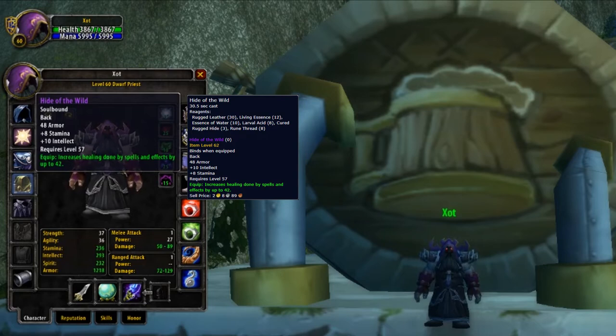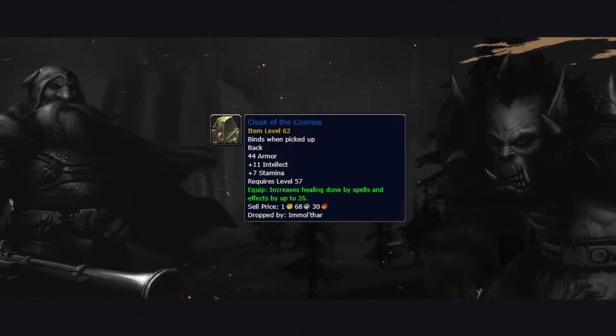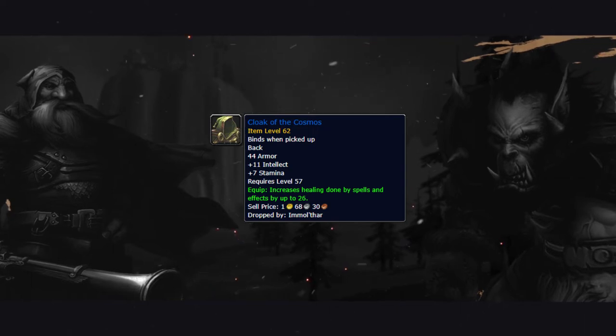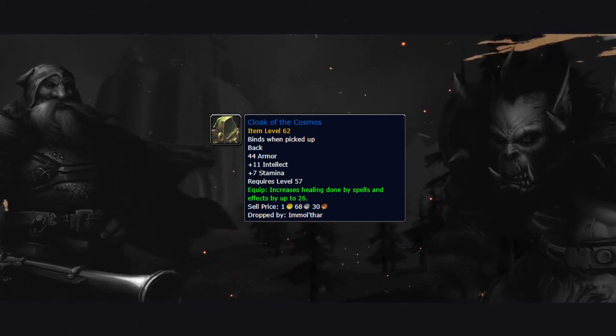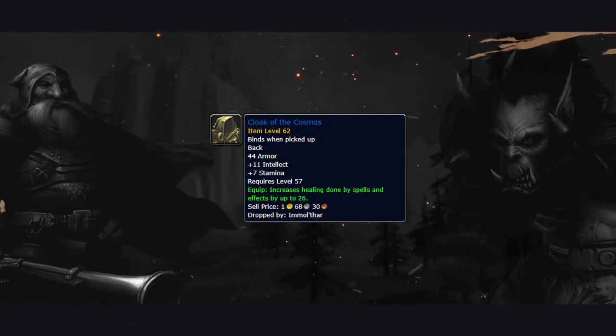Despite this being so completely best in slot and worth saving for, sometimes you just don't have the funds. If that's the case, a cheaper alternative is going to be the Cloak of the Cosmos. This cloak is basically just a budget version of Hide of the Wild, having the same stats just in lesser values. Cloak of the Cosmos comes from Dire Maul West, from the penultimate boss, Imolfar.